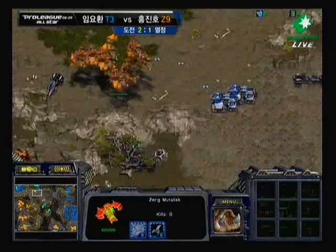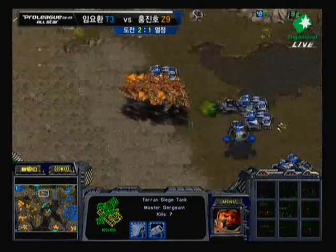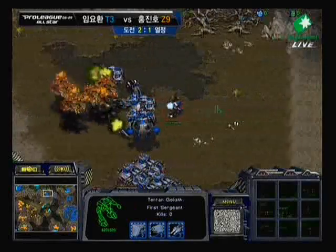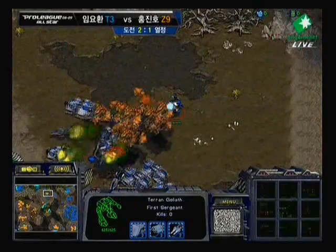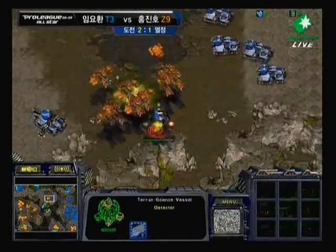He might be a little bit supply-locked as well. The Massive Mutalisks might just be able to work everything down, and Yellow could just, with a perfect unit switch-up, catching Boxer completely off guard, be able to just turn around and take those SCVs out. Not a lot of Goliaths on the ground. Nice play here by Yellow.